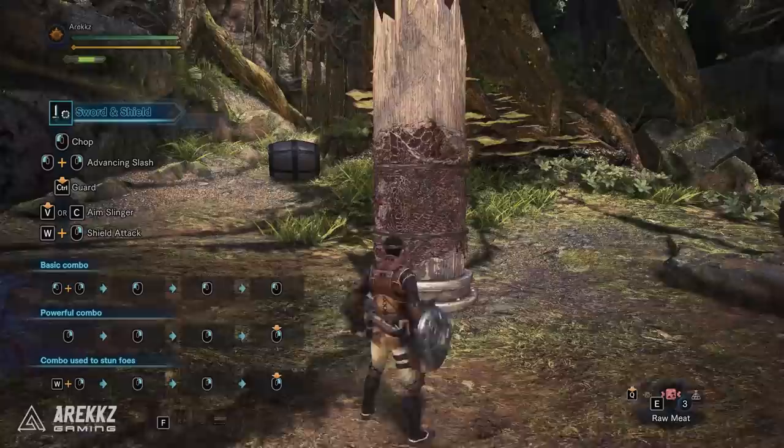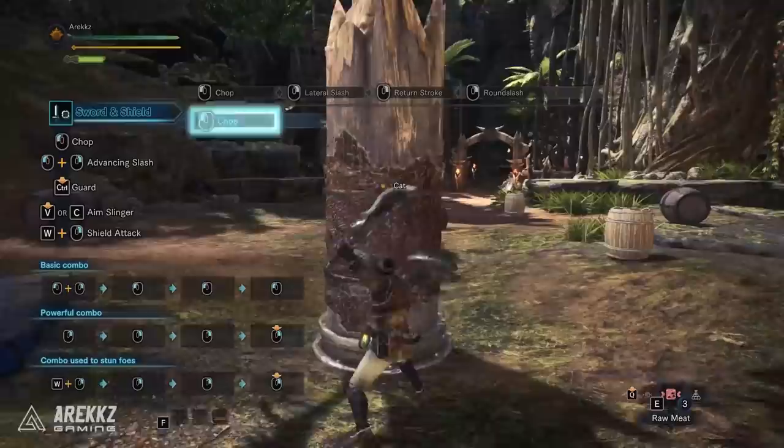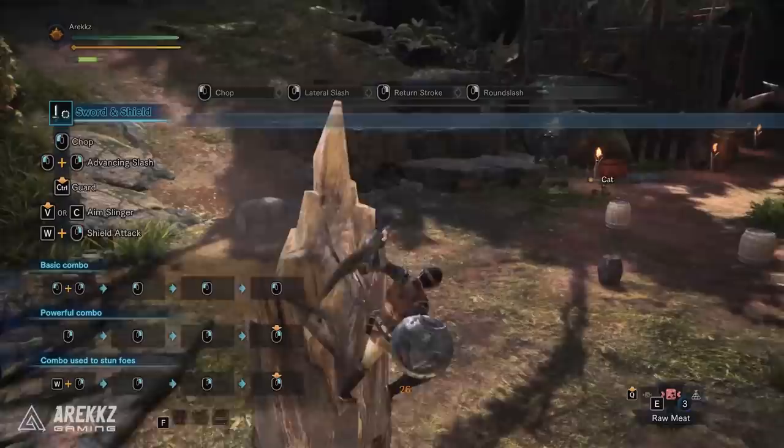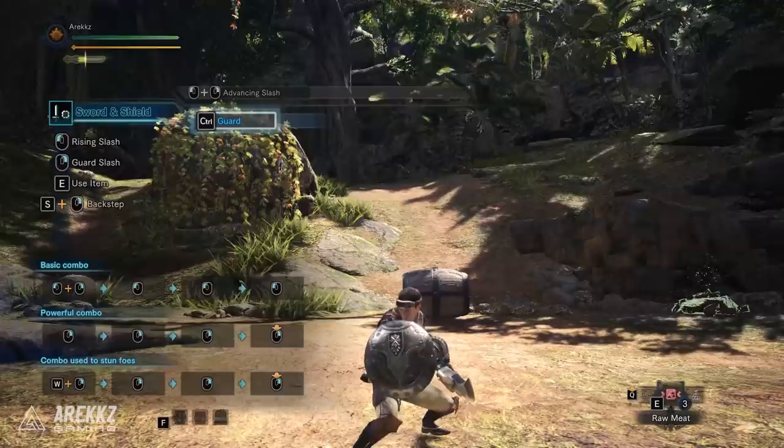Now let's start with melee weapons since for the most part their controls are pretty solid by default. You have your attacks mapped to left and right click, so if you're coming over from PS4 or Xbox, or if you want to check out my weapon tutorials and translate the button inputs to PC, then triangle is left click, circle is right click, and both buttons together perform some other moves. Movement is on W, A, S and D and roll is on space, which is conveniently placed by your thumb, so by default this is already pretty comfortable. But for weapons that have special functions or shields there are a couple of things I would change.